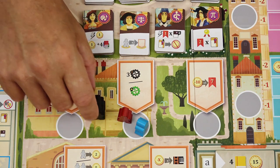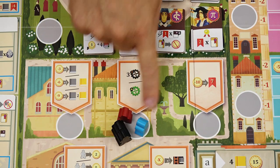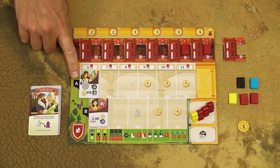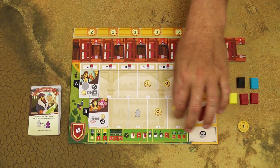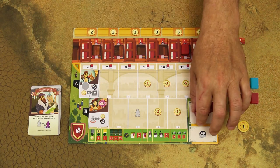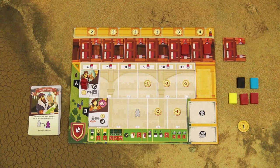If a third player decides to use the same action space, they only need two masters — not three — because both other players only have one master each in that space. And the fourth player would have to use three masters. Some students also have an action space printed on them, and all players start with one pre-printed student with such an action space. This is a great place for tutors — use the action with the tutor, discard it, then use the same action again with one of your masters. All tutors must be placed back into the general supply at the end of the round, even those not used.